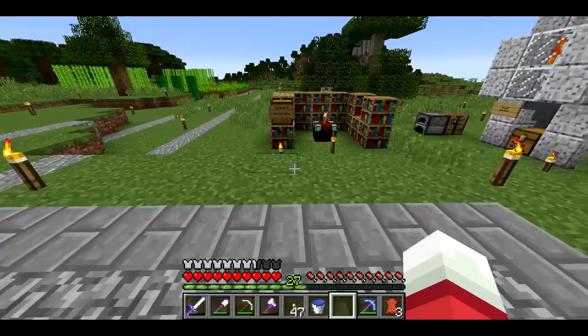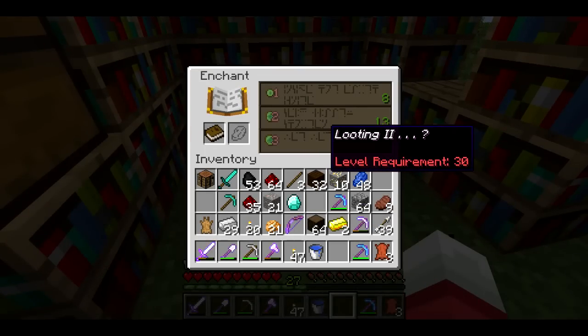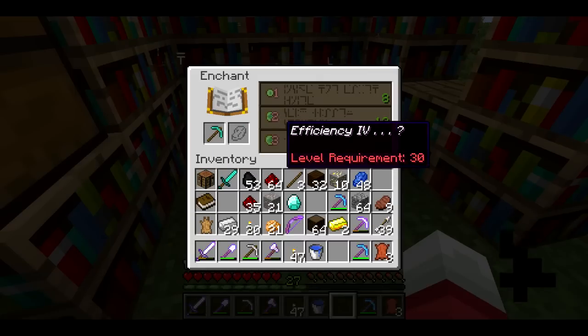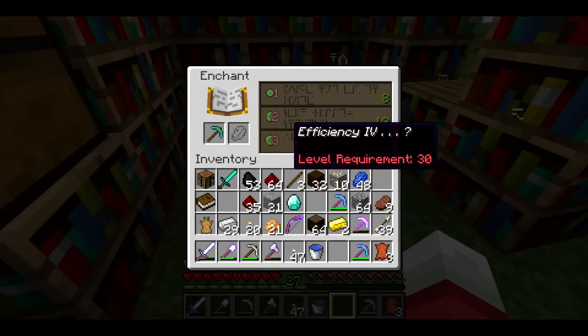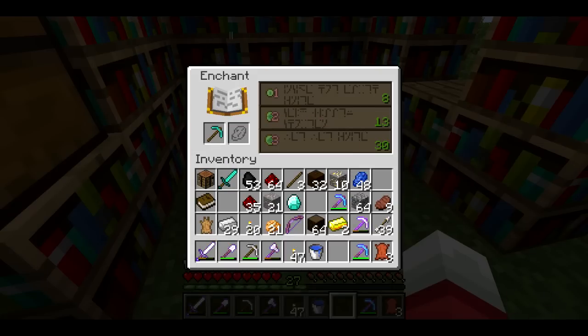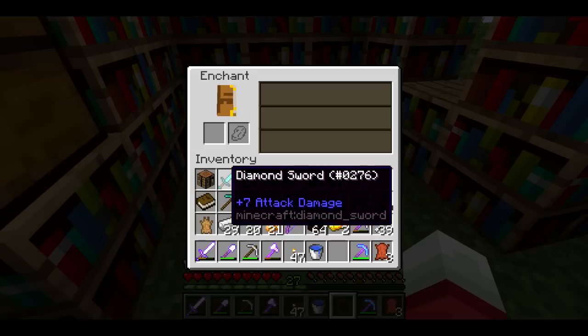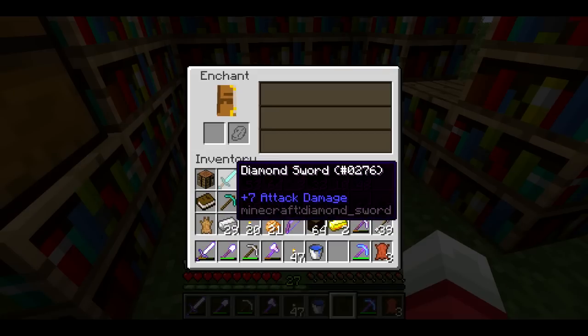So if I enchanted a book, I'd get looting 2, which is actually a pretty decent enchantment. It's kind of between that and the efficiency 4 — I don't know which one, because I don't know what other enchantments the pick will have. The vast majority of the time it's efficiency 4 and unbreaking 3, or efficiency 4 with fortune 3 or whatever. Looting is a good enchantment, it's a little bit rare, but with the new enchanting system maybe it's not quite as hard to get.